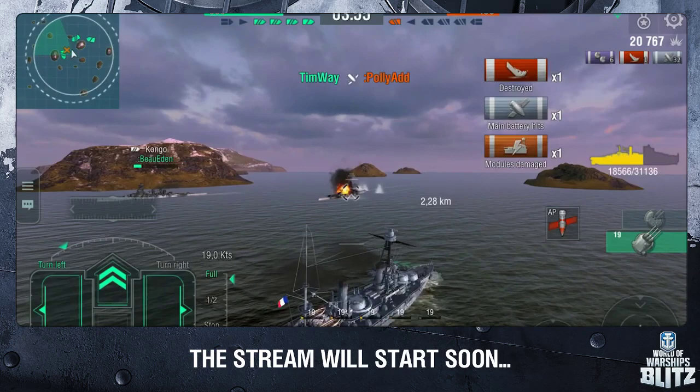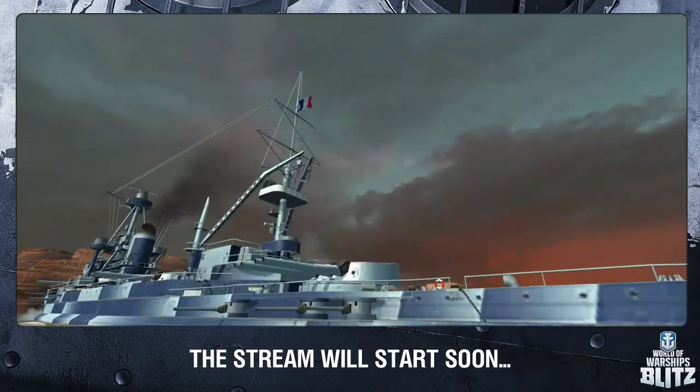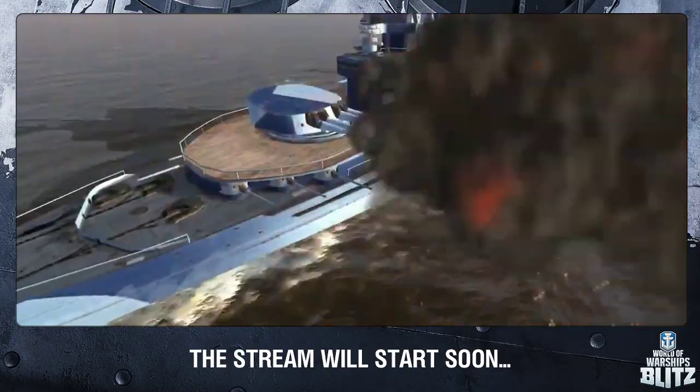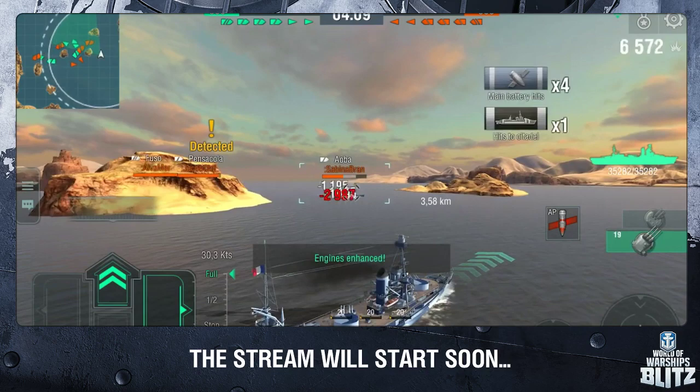Normandy marks a new round of French naval development. She's equipped with just three main battery turrets, but with four guns in each one. They don't just have a formidable appearance — they're also exceedingly accurate. 18 secondary battery guns will provide additional firepower. True to her French design, Normandy can reach a top speed of 28 knots. With Engine Accelerator active, escaping a pursuer or catching a target is no problem for her.